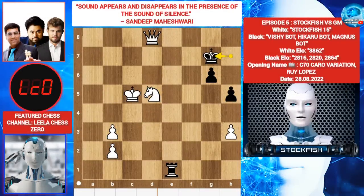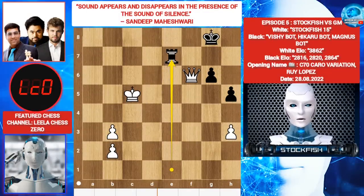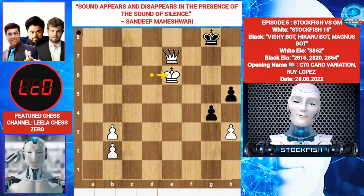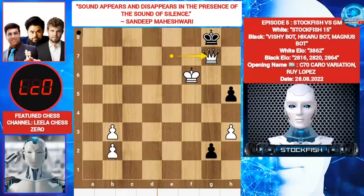King G7, Queen F6 check, King G8, Knight E7 check, Rook takes E7, Queen takes E7, G5, King D6, G4, King E6, G3, King F6, G2, Queen G7 — it's checkmate.